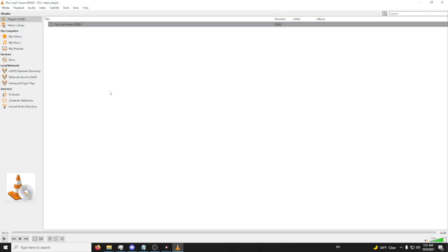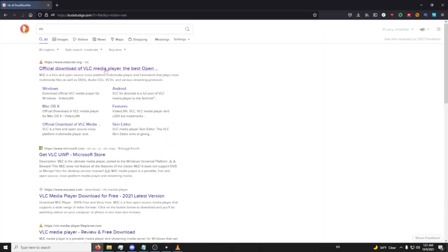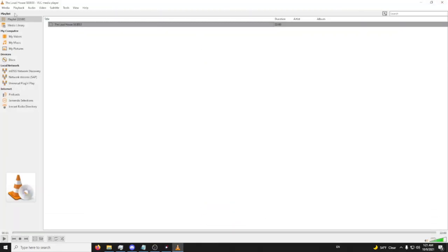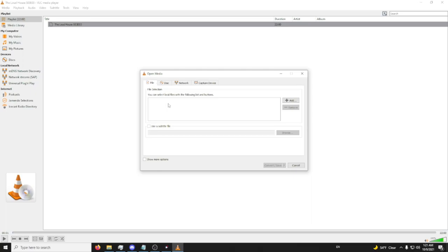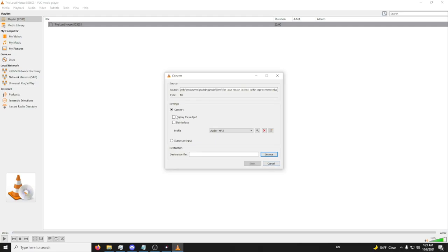I don't want to get too DMCA'd, so I'm going to mute that part. What you're going to do is get VLC Media Player — you can get it by going to videolan.org, downloading the latest version. Then go into Media, Convert and Save, add the file, and convert it to an MP3.